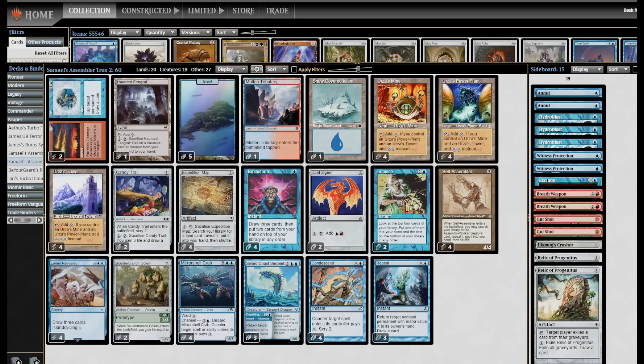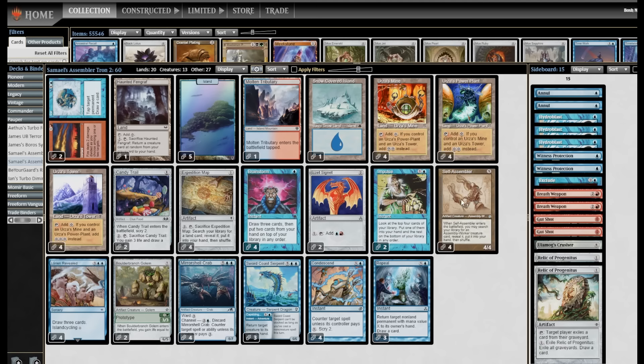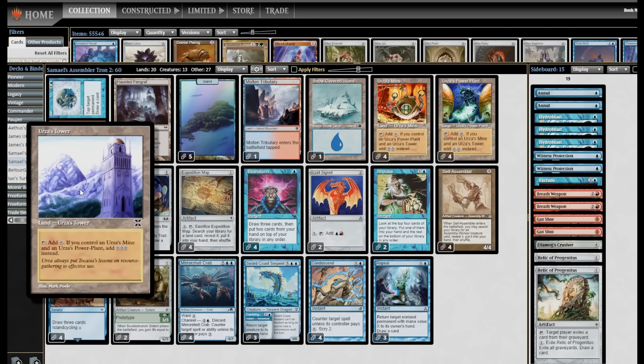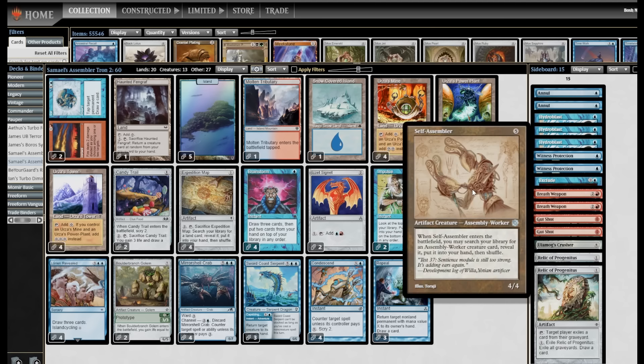Welcome back to the Boss and Roll channel. Today I'm playing Pauper at the request of Patreon subscriber Samael, and this is the return of Self-Assembler Tron. The goal of this deck is to assemble Urza Tron — Urza's Mine, Power Plant, and Tower — three lands that individually make one mana each, but together make seven. One, two, seven — that's how we count in Tron land. Then you start casting big spells like Self-Assembler, a five-mana 4/4 that tutors your deck for another copy when it resolves. Keep that train rolling.